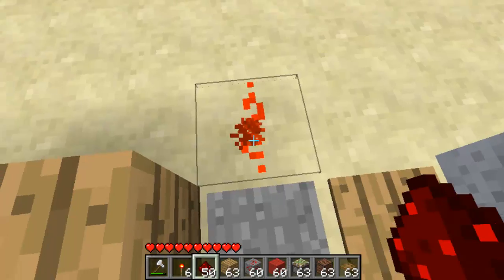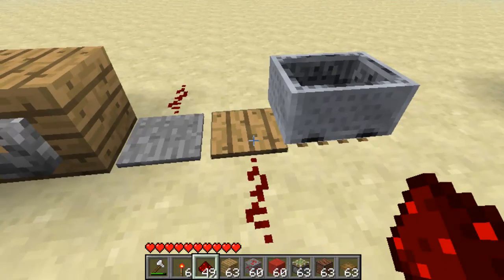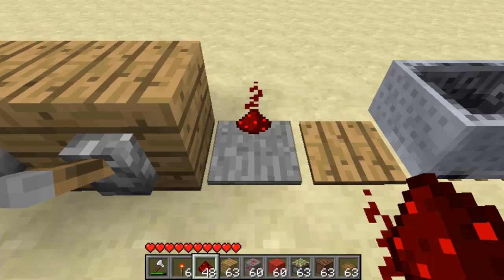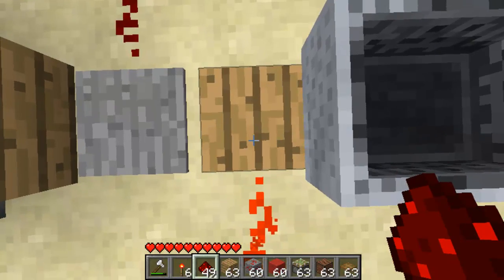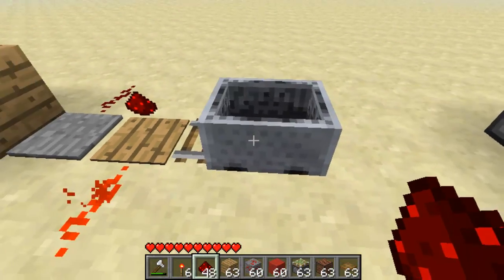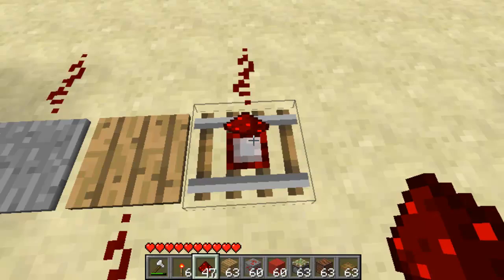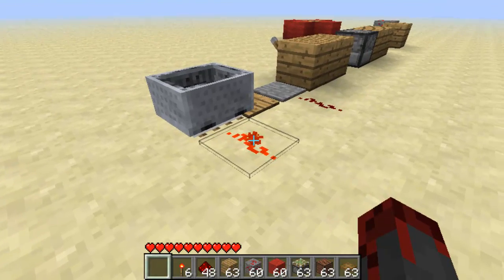The next one is a stone pressure plate. We have a stone and a wooden pressure plate here. What's different about these is stone requires a player to get onto it — if we place an item, it doesn't change. A wooden one also reacts to a player powering the redstone wire, but if we place items on it, it also powers. Now what you see here is a detector rail. These do not power with a human going over them or items — what they require is a minecart to be placed directly onto them, and then they can release their power.